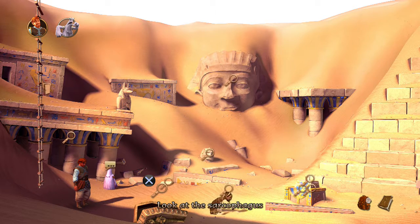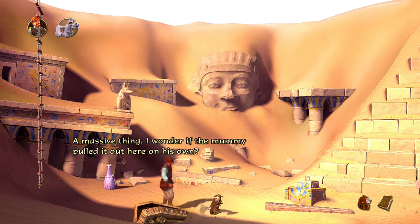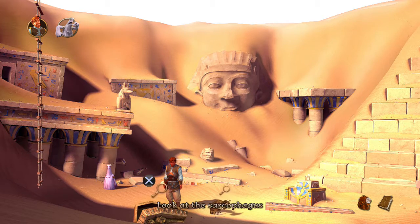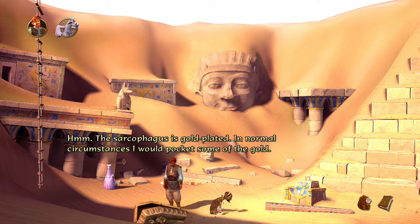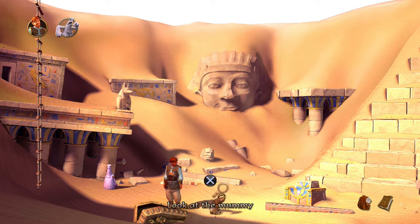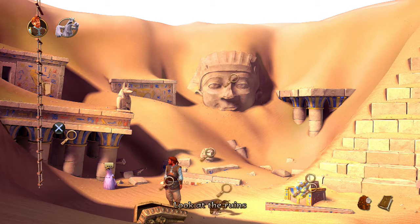Let's start off with what I assume is his sarcophagus — a massive thing. I wonder if the mummy pulled it out here on his own; the little guy doesn't look that strong. The sarcophagus is gold-plated. In normal circumstances I would pocket some of the gold, but it's a bit different if the inhabitant of the sarcophagus is full of beans and still needs it. I'm going to hold off on talking to him.